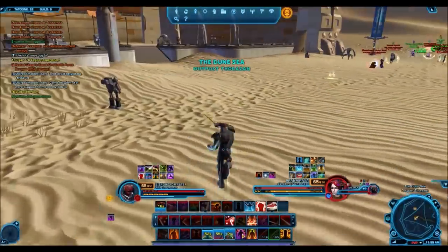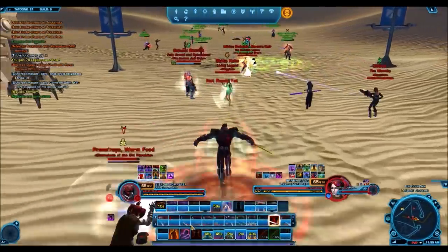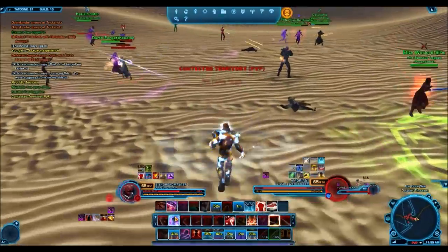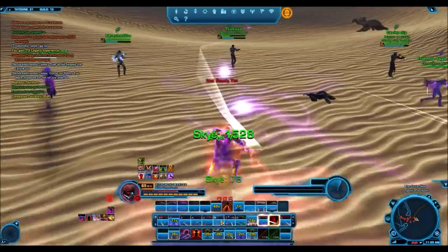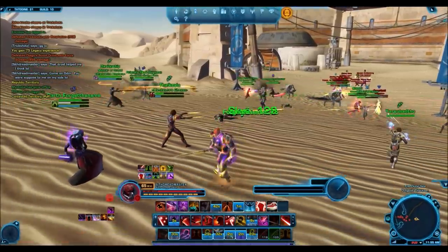I think this is very cool. On the Harbinger server there are a lot more Empire players than Republic players, so it's going to be awesome to see factions based on who you ally with rather than your original faction. However, which side you choose to ally with only affects what happens on Iocath — it doesn't mean you can PvP each other on Tatooine as well. It's only on Iocath.